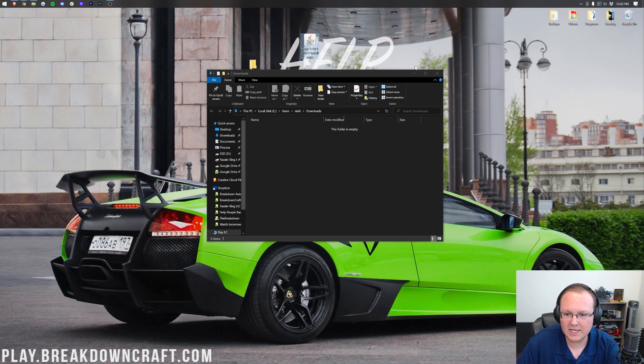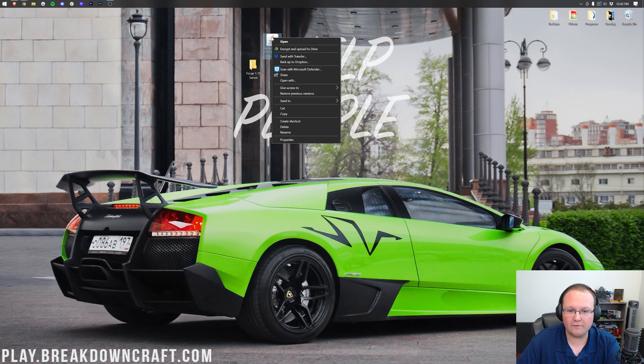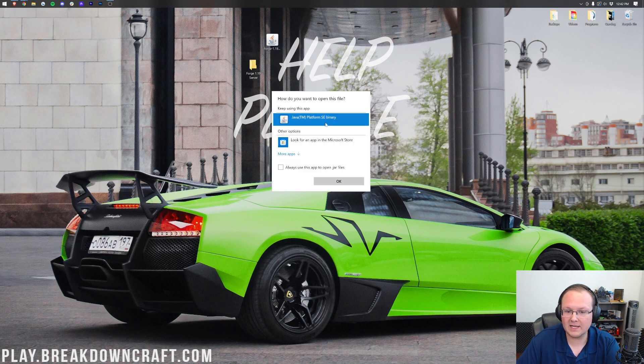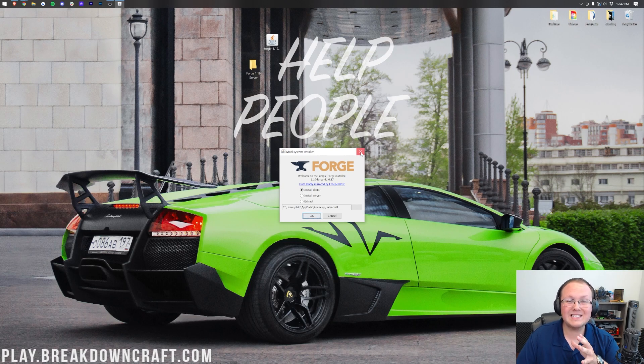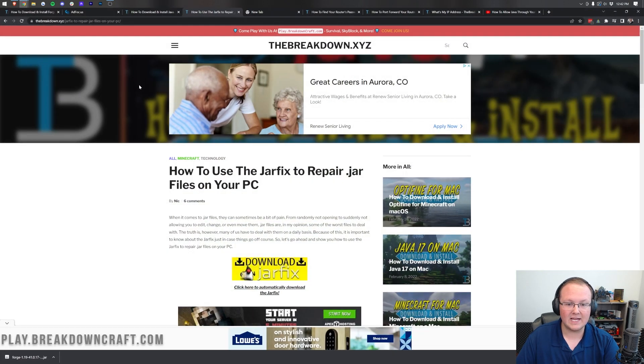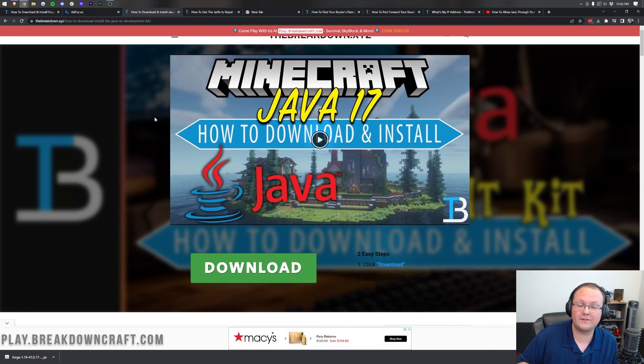Go ahead and drag Forge to your desktop for ease of use. Once it's on your desktop, it might have the Java icon, but if it doesn't, right-click on Forge, click Open With, click Java, and click OK. If you couldn't do that, you need to download and install Java 17. Java 17 is required to run Minecraft mods, servers, anything to do with modern Minecraft.